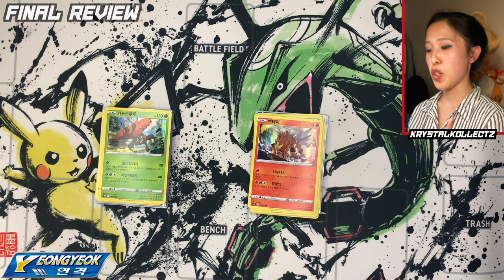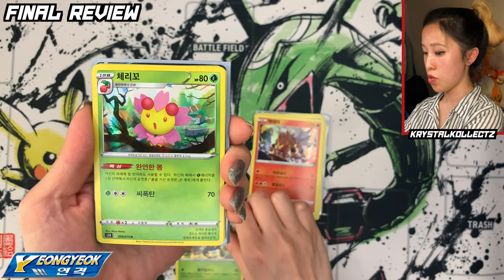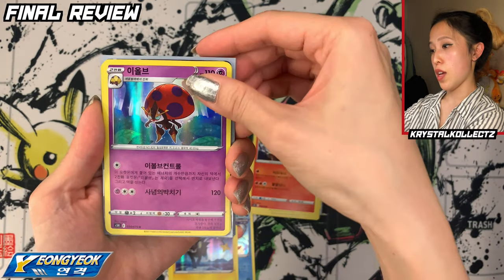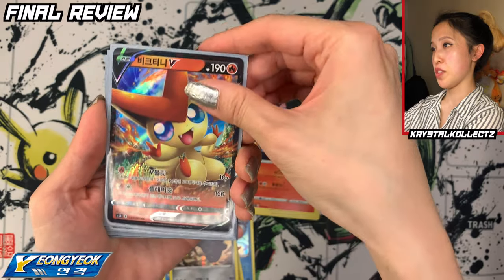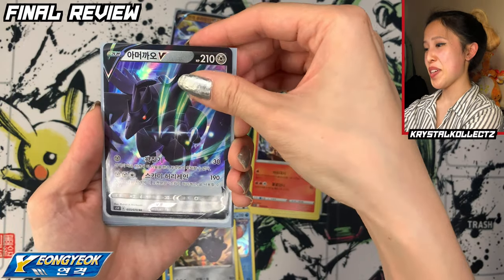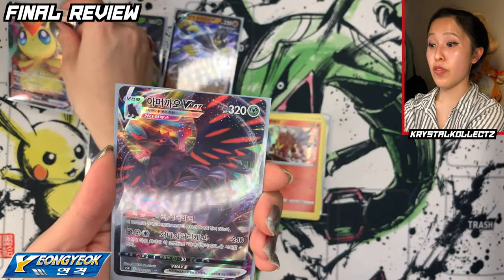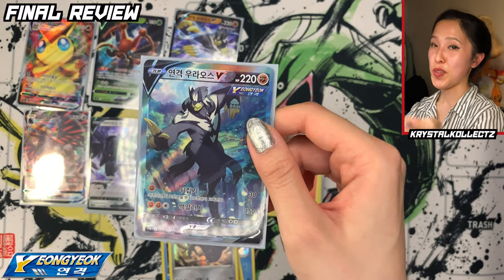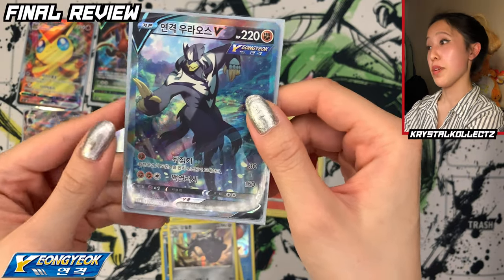We have Honchkrow, Gliscor, Scatterbug, Salazzle, and... that's it — this is the first Ilgyok/Yongyok Master box to not have a secret rare. Alright, on to our final review! I'll go through the pulls from Younggyok Master first, then Ilgyok Master. From Younggyok Master, we have lots of nice holos: Luxray, Orbeetle, Tapu Bulu, and more. Overall very happy because I hit a lot of my goal cards. Victini V — didn't have that before — Rapid Strike Urshifu V, Corvinite V, and Kricketune V.